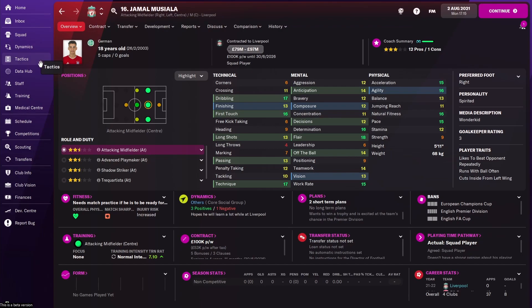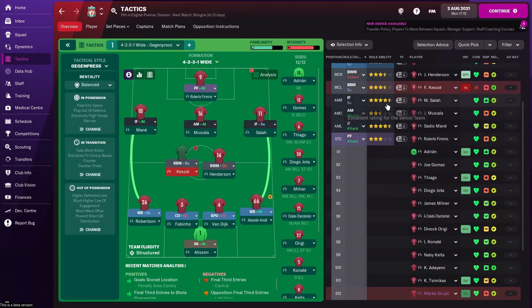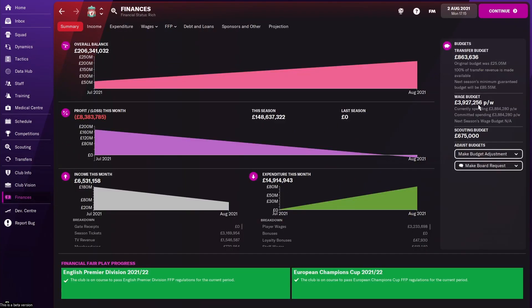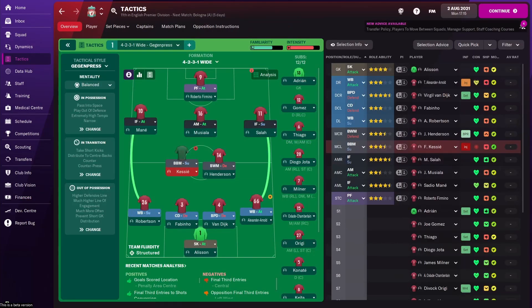Now all the transfer deals are done. Your team looks something like this: Musiala in CAM, Kessié in central midfield, and Adeyemi sitting in the reserves or on the bench — you could loan him out for match time. The team already looks so much better than before with just a couple of tweaks: getting rid of players we weren't going to use and making some smart investments. There's still more you could do, but that's what I'd recommend for this Liverpool side.